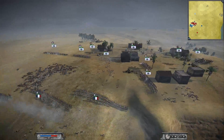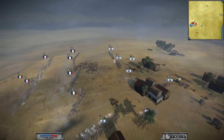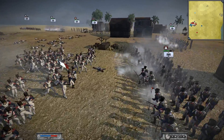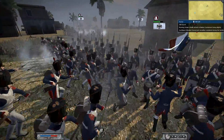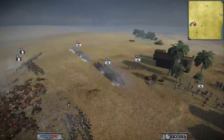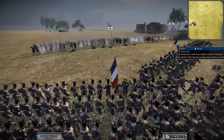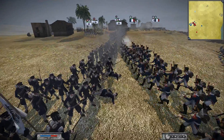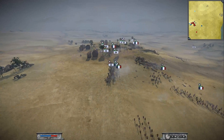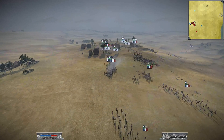Since my men are all Guard units and his men are ordinary musketeers, we are pretty much better in melee. So we go to the assault, charging. This was actually something that could have happened in a Napoleonic battle, because if your opponent is on high ground and you cannot effectively trade fire, sometimes a direct assault is the better option.